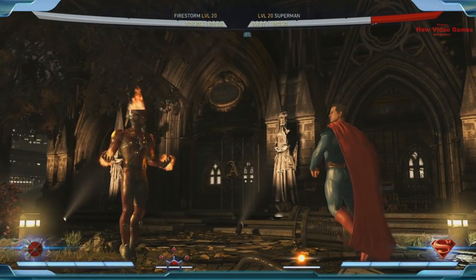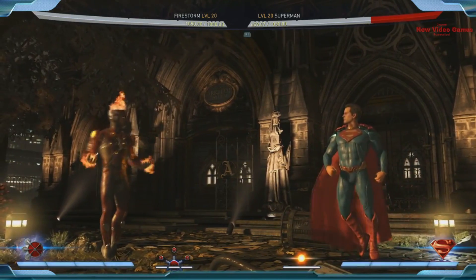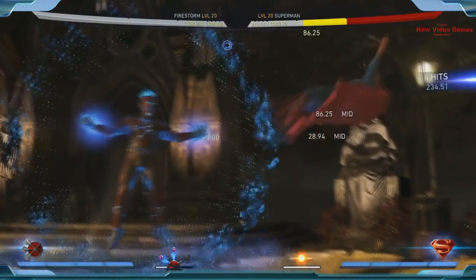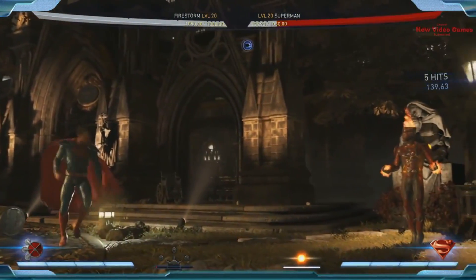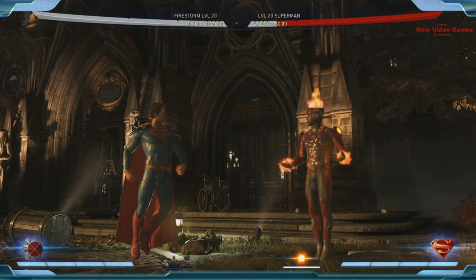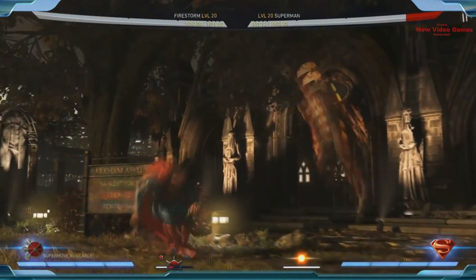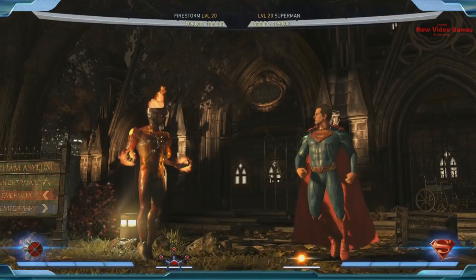Firestorm will appeal to very patient, methodical players that are comfortable keeping people away and waiting for their opportunity. But once he gets going, the creative players that like rushdown will be appealed to as well — patient patient patient, and then when it's your time, go in and go nuts. He's definitely someone you should check out. If you're playing a grappler like Swamp Thing, you can do some serious stuff when you're up close against him.